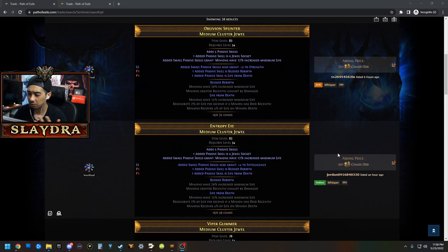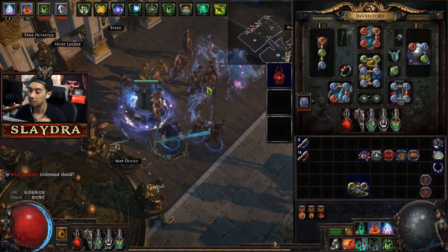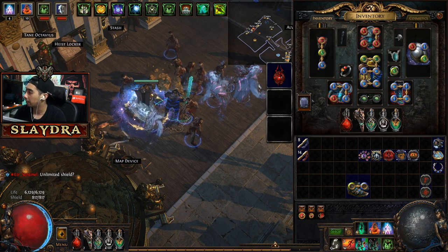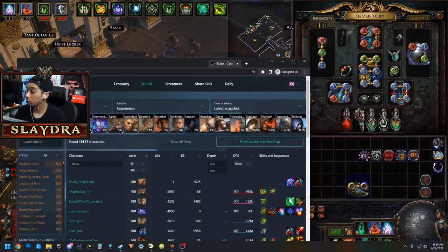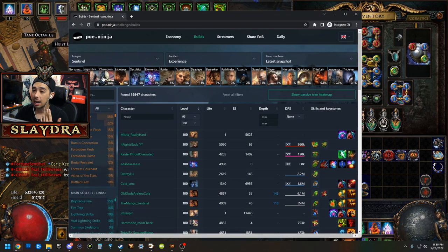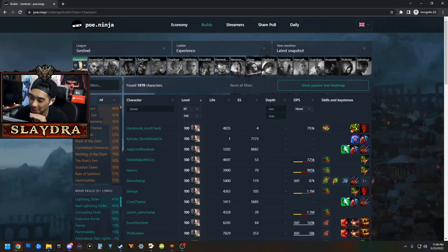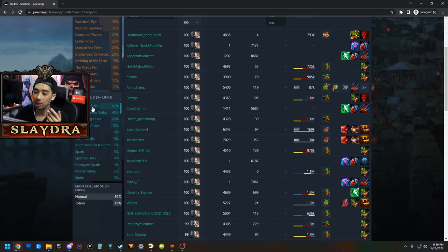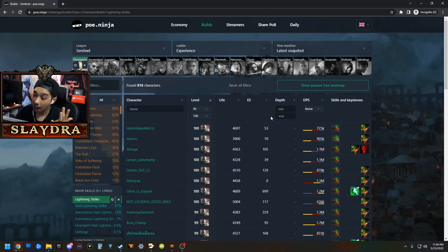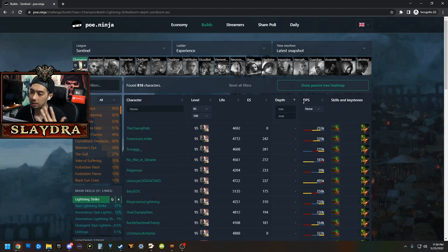Also don't forget about PoE.Ninja — there are lots of different builds, not just Necromancer. Champion is a very good class and has been powerful for a long time. Let's say your build is Lightning Strike. I usually click on DPS or depth to see how far characters have progressed. Keep in mind with DPS, sometimes people have very low HP just to inflate numbers, so look for characters with at least around 5,000 life. Look at what cluster jewels they're running to get ideas.